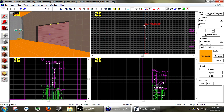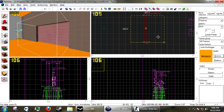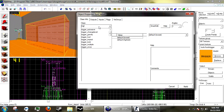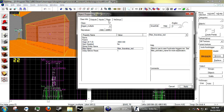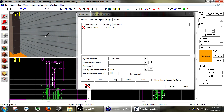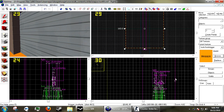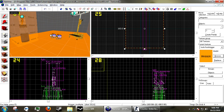Now go over to the door and create another trigger_multiple which will act as the door opener. Press Ctrl+T, set it to trigger_multiple, and set its filter name to 'filter_i_have_key_red'. Add an output: on StartTouch, door open. Copy and paste, and on EndTouch, door close.